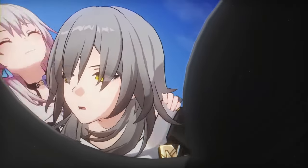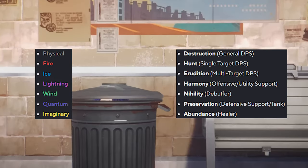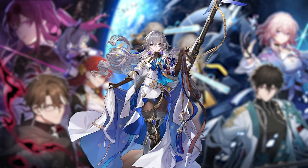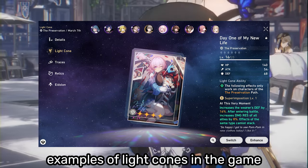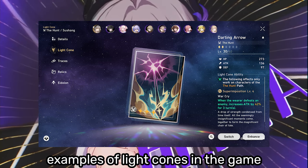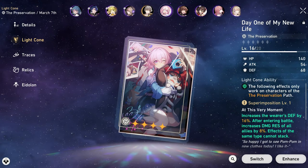Now let's talk about character building in Star Rail. There are a total of 7 elements in the game, and there are also 7 paths, which are essentially character classes. For example, a Hunt path character like Seele deals high single target damage, and a Harmony path character like Bronya provides offensive support to your other characters. The path of a character indicates what they are designed to do, and it also tells you what light cones you should use on them. Light cones are a character's weapons, and unlike the case in Genshin, any character can equip any light cone in the game regardless of their element or their path, which I think lots of Genshin players would like a lot, especially during the first few weeks of playing Star Rail.